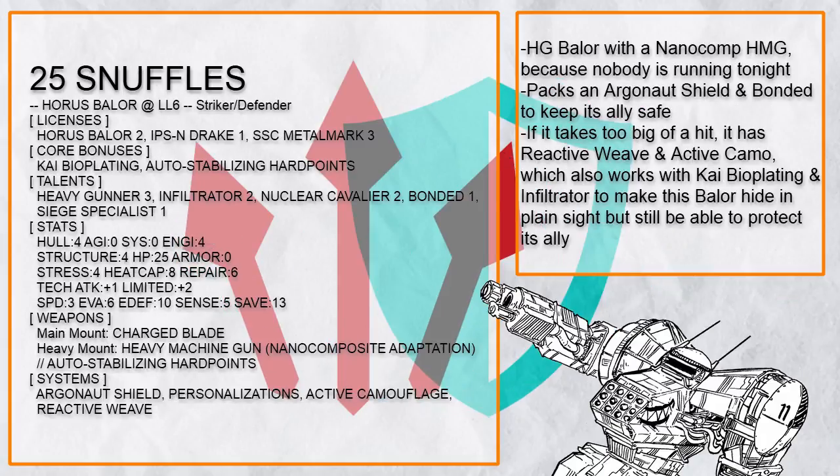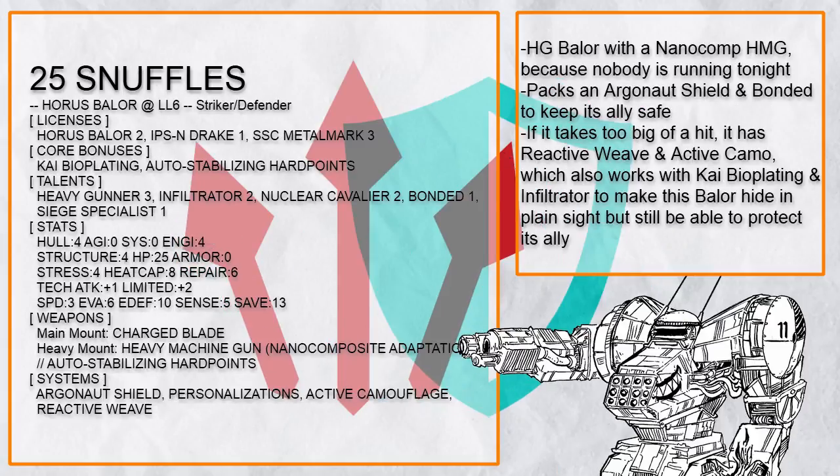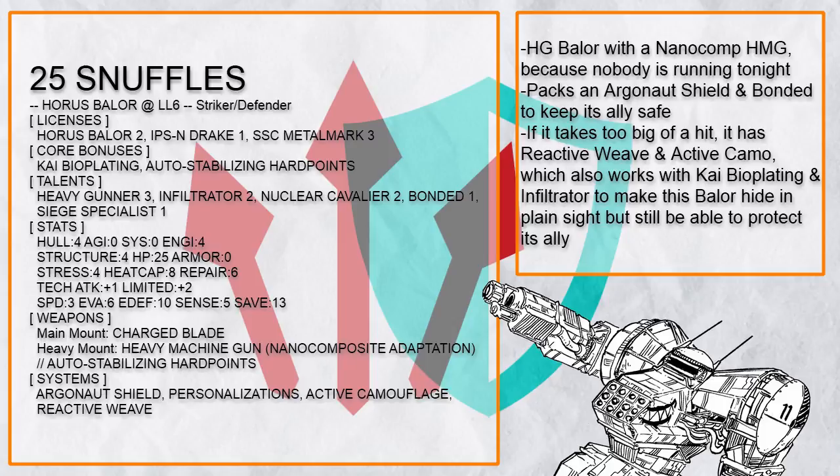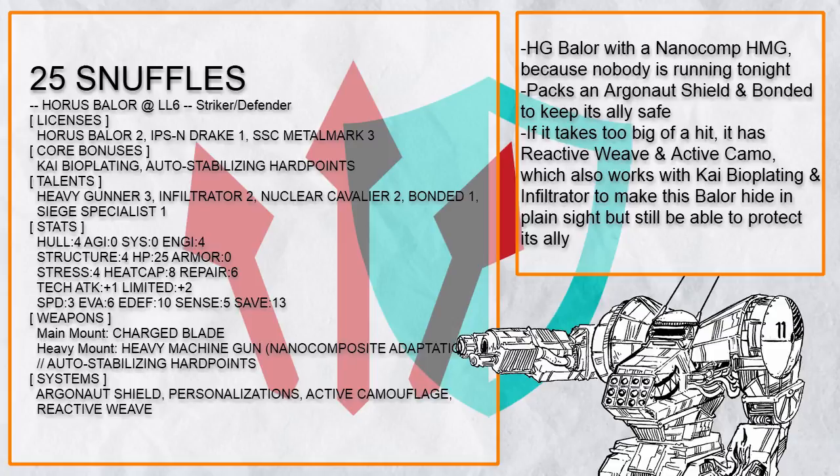This is Snuffles — it's a heavy gunner Baylor with nano comp heavy machine gun, now that's a fucking nightmare. If it takes too big of a hit, it has reactive weave to get out of the dodge and also active camo to turn invisible, which with Kai bioplating and infiltrator, lets this Baylor hide very well and still protect its ally with Argonaut shield and bonded as an invisible guardian of nightmare fuel — truly a friend to all children.